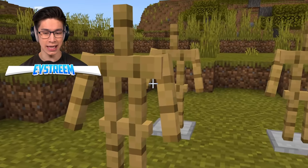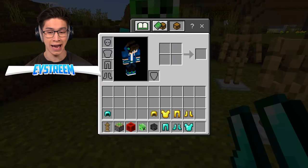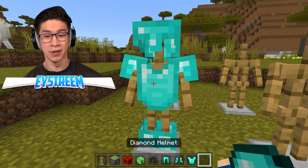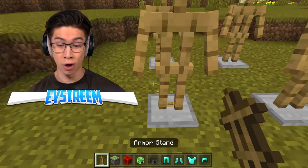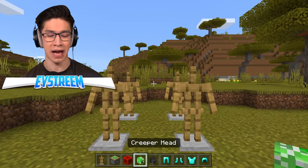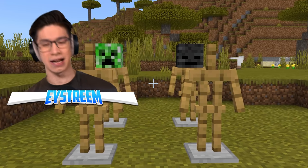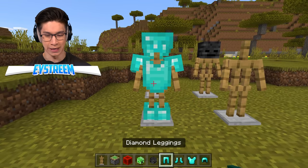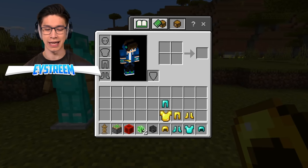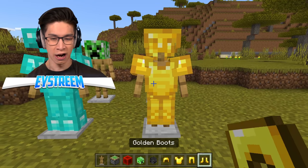Normally the issue with armor stands is you can put a creeper head on, and the most you can do is give it diamond armor down here — but you can't put a helmet on it. If you grab that helmet, the minute you do that, it switches out the mob head. You can only have one or the other, you can't have both. But according to this hack, we're able to have both, using any mob head at all.